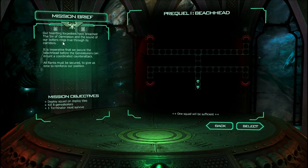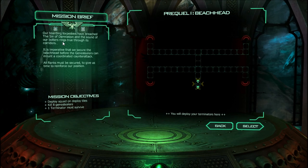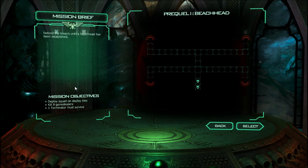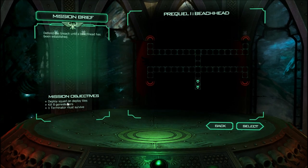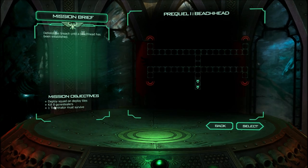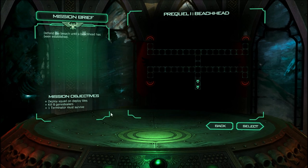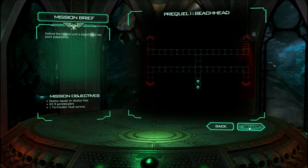One squad will be sufficient. You will deploy your terminators here. We have predicted the enemy routes of attack. Defend the breach until our beachhead has been established. So the objectives are: deploy squad, kill eight genestealers, and one terminator must survive.